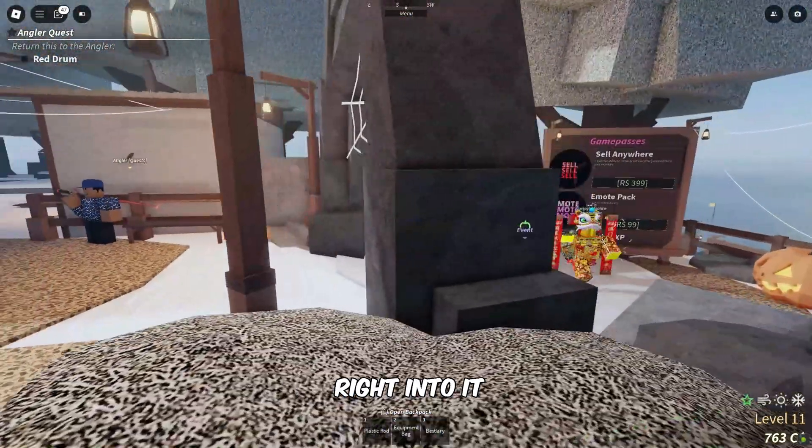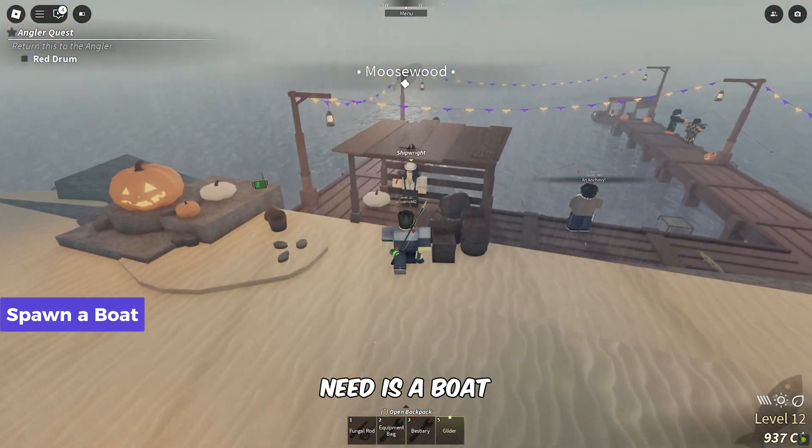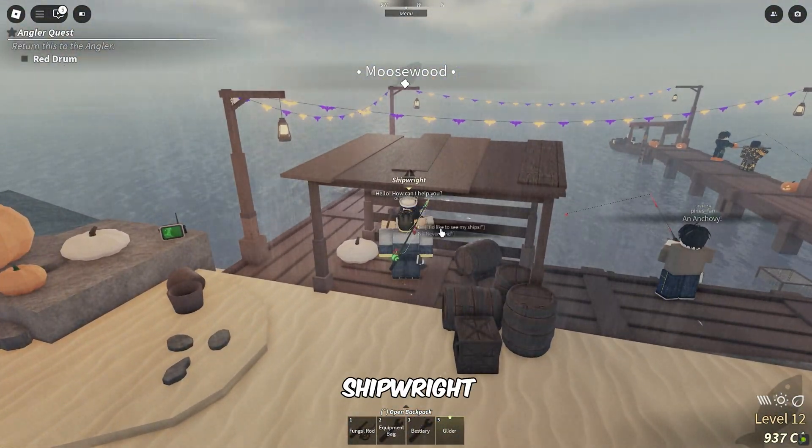Alright, let's jump right into it. To catch the Chinook salmon, the first thing you need is a boat. Head over to the shipwright and spawn a rowboat.